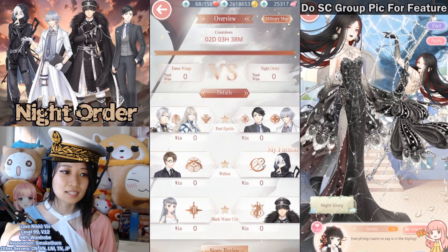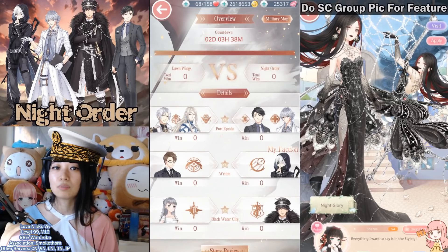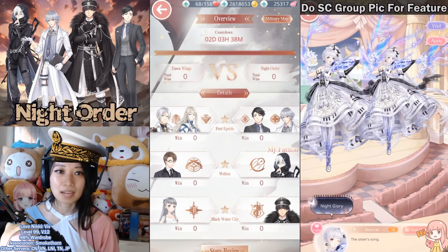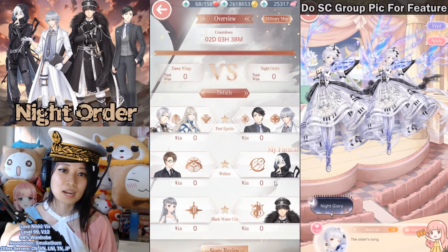So for example, these two guys — Hot Guy No. 1 and Hot Guy No. 2 — I suggest Eater 2. They will bring you wealth and wins. Personally, I picked Shade, but when the battle times come, I will reinforce my other teammates.